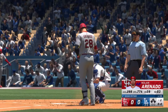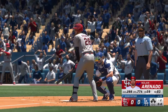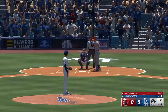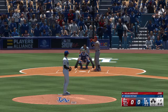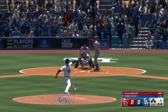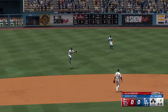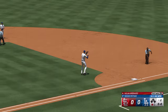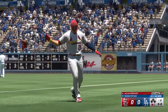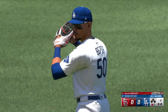Back here at Dodger Stadium, top of the second, and now the veteran third baseman Nolan Arenado. When you talk about elite defensive third basemen, this guy is at the top of the list. Ohtani back to work — bounce to the left side, up with it in the hole, jump throw, and they get Arenado for the out. He's doing a nice job of keeping the ball out of the air, letting the defense work behind him with another ground ball. Good execution.